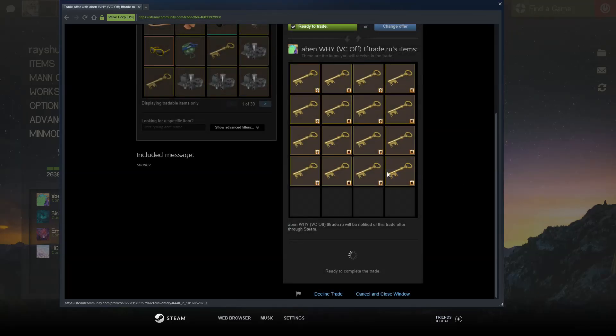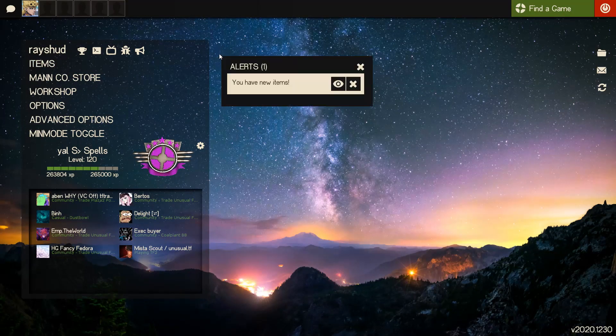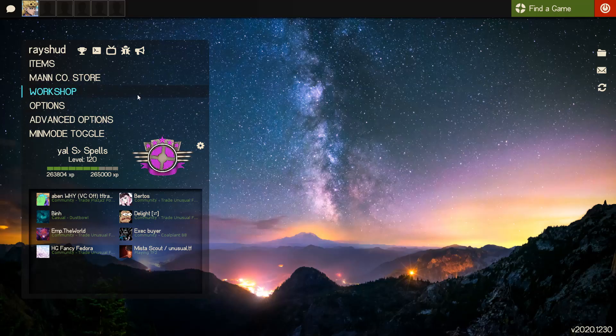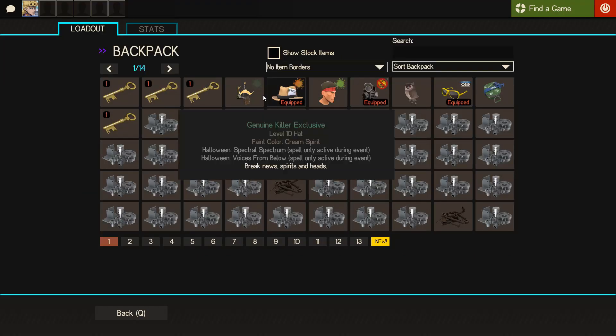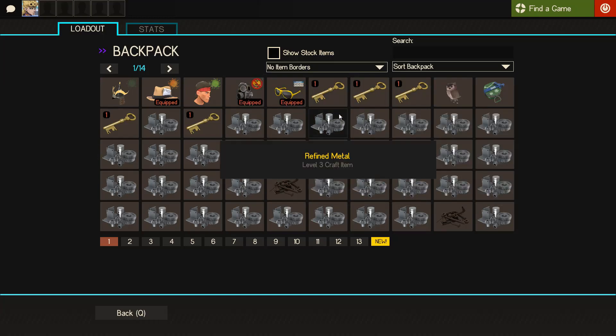Let me just load the mobile authenticator. There we go — 16 keys. We're just slowly working our way to full pure. We just have these summer shades as well, which we have to sell for like 30 or something. A guy added me wanting to buy it and said he's going to message me back. So yeah, that's all for now. See you next trade.